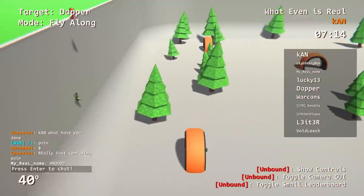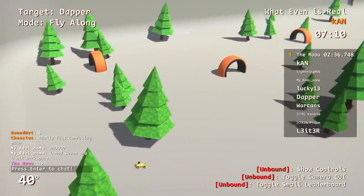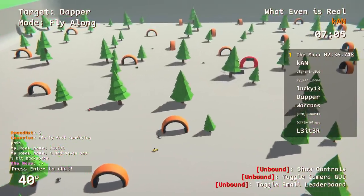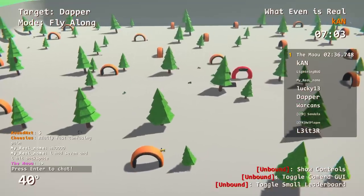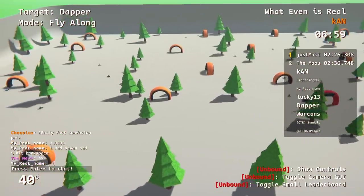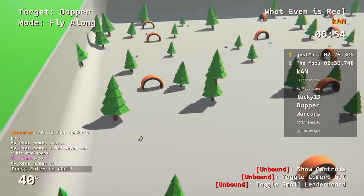I actually thought about maybe making them all different colors, but I really wanted people to have to remember positions. And by the way, the trees are spread out at random — there's no correlation between trees and what checkpoint is which. Someone finished! People are finishing with two minutes 26. Okay, that's good — so they are getting them all.